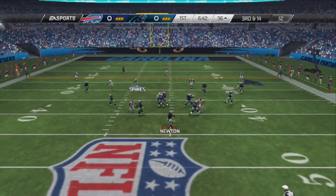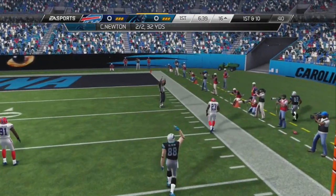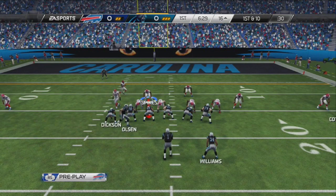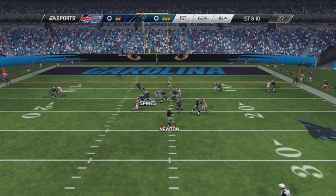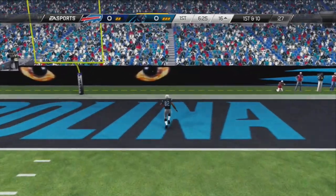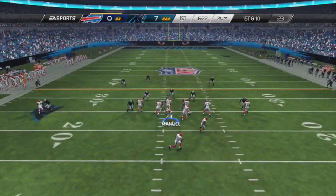So the Panthers with a very good start. Cam Newton has the ball now. He's going to sling it outside and find Cautry in the corner for a nice gain. And then on the next play, Newton drops back and on a slant route finds Jericho Cautry, who takes it into the end zone for the first score for the Carolina Panthers.